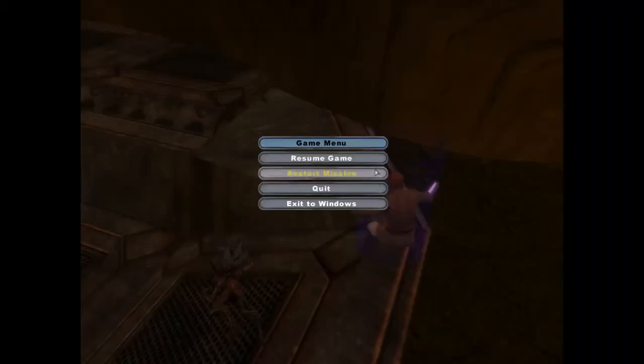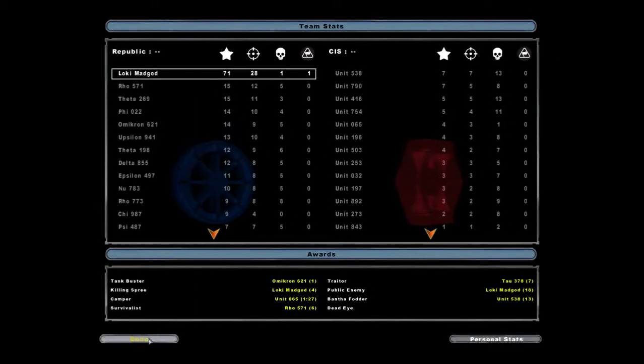In that one I got top of my team. I got public enemy because these are the top awards on both teams. I got the highest killing spree and the highest public enemy — killing a lot of guys before dying. Since I didn't die, it gave me all 18 kills. Now, campaign, new game.